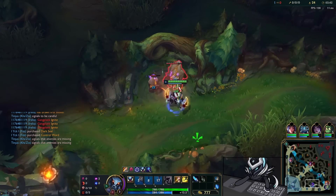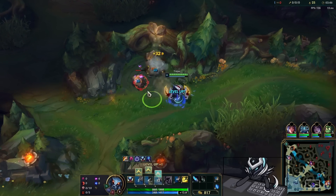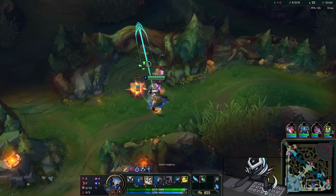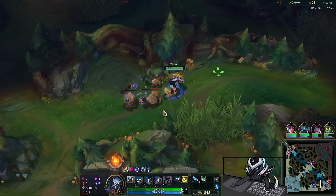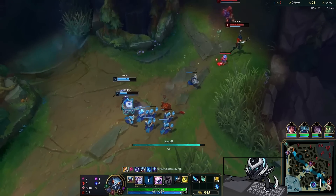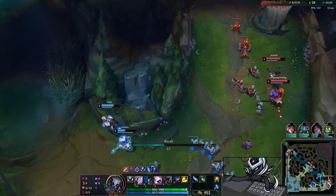Thankfully we are versing an all-squishy team here, which is why I've opted for this Dark Harvest Duskblade build. I mean I wouldn't run this into like three tanks — it's just kind of suicide. But when you have teams like this you can afford to do it. After I clear the Kindred's bot side jungle I just go back and take crab and krugs, then we're gonna recall.